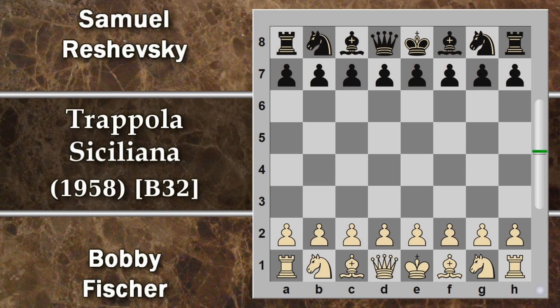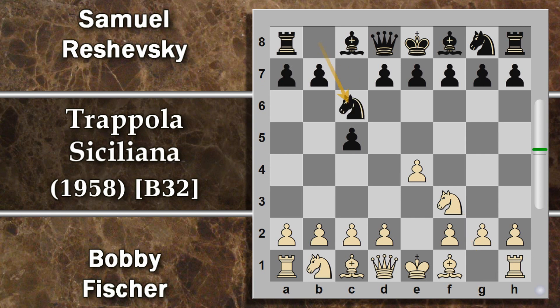Questa partita Fischer gioca con il bianco e Reshevsky con il nero. Si inizia con best by test ovviamente e4, c5 quindi difesa siciliana, cavallo f3 e qui cavallo c6. Si entra in una siciliana aperta con d4, c5 per d, cavallo per d. E ora si entra in una variante di dragone accelerato g6.